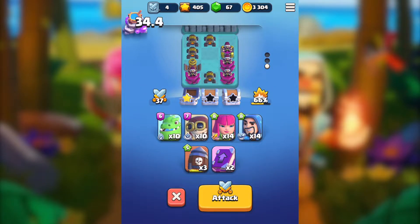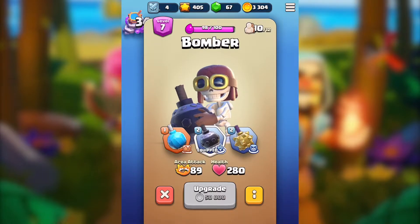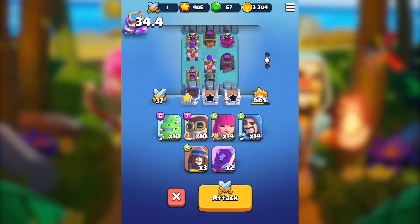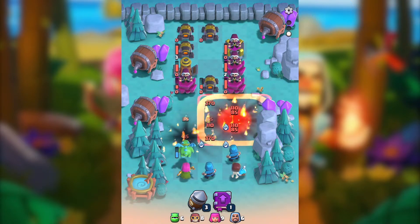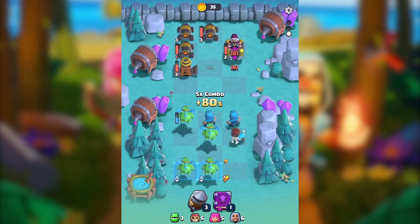I always end up with three buildings that each need just one hit, but I can never quite finish them. So I'm thinking to do something different — rather than going with the heavy bomb, I'll try the ice bomb. I don't know how it will help, but at least the ice bomb can freeze the buildings so my troops won't get killed. Let's go ahead with the archer combo.